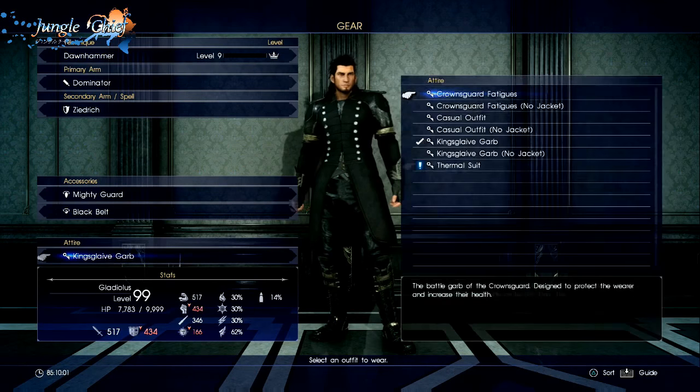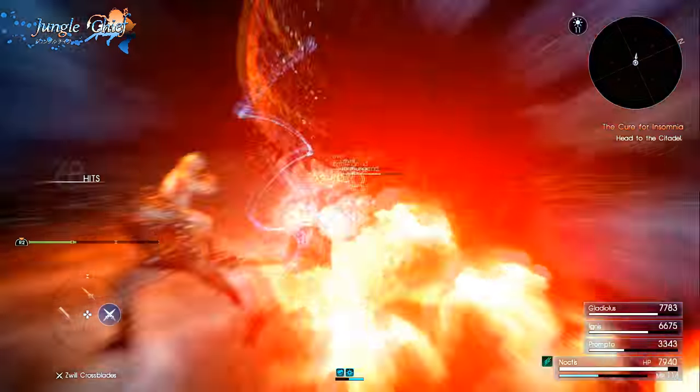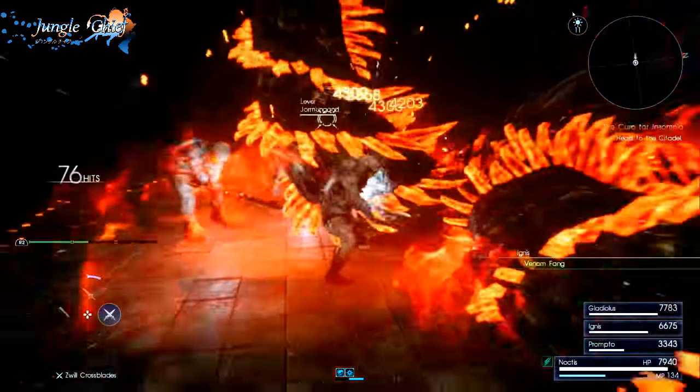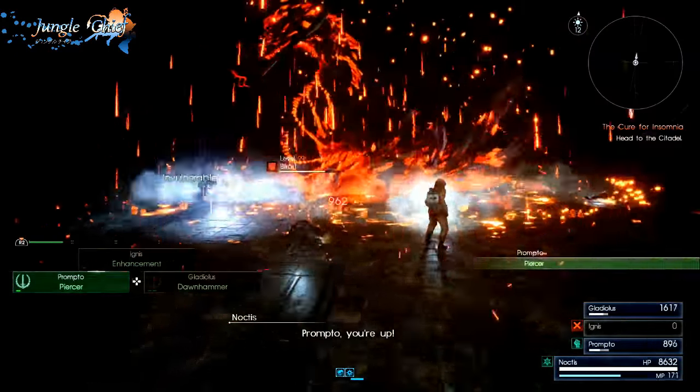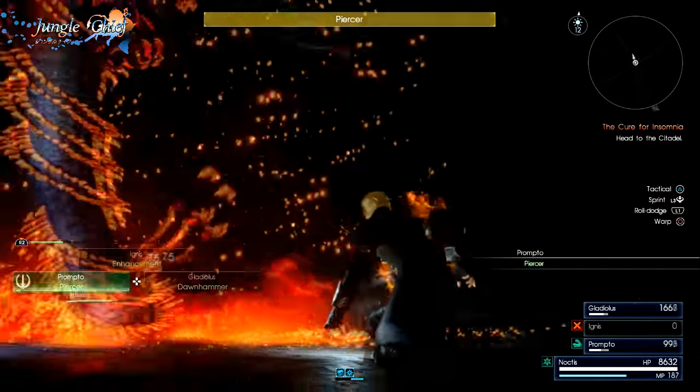The trick to Jorgomond and Bilrost is pretty much just to equip the Thermal Suit. The Thermal Suit makes you immune to fire — that's 80% of what those two bosses do. So after that, just go to town; there's not a whole lot else to those two fights.